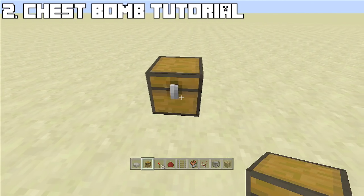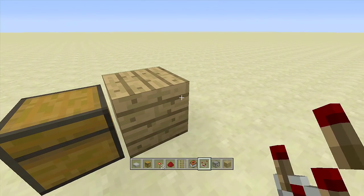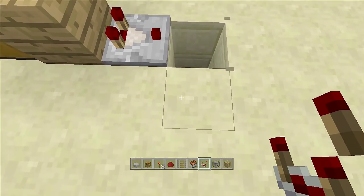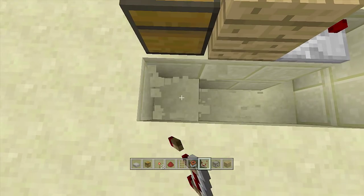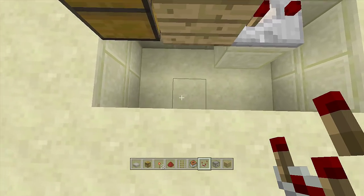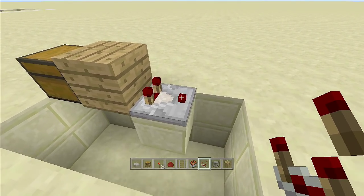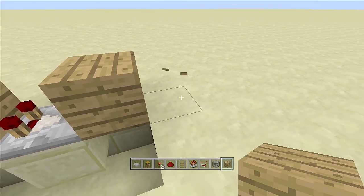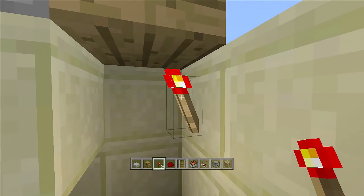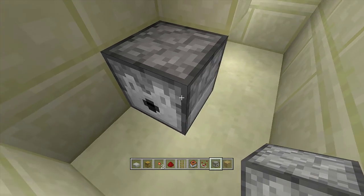For the chest bomb, place down a chest, then right behind it place a walling block of your choice. Place a comparator coming out of the chest. Then dig down two blocks in front of it, follow the same path, and dig out all the blocks right underneath the chest and one block underneath the comparator. In front of the comparator put a block up, then off the right-hand side place a redstone torch. Right underneath that torch place two pieces of redstone dust, then put a dispenser coming out of the dust.